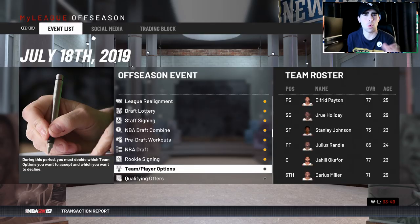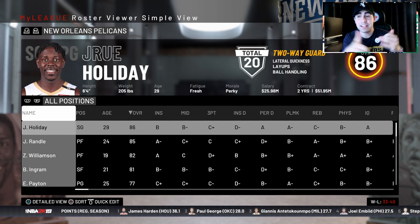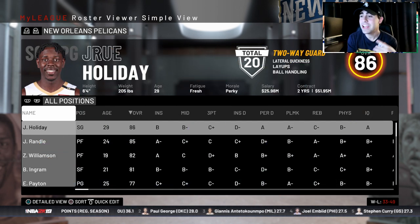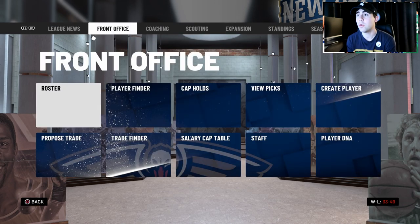My goal today is to have 12 players at 80 or above. We're using probably the team with the most assets in the league — it used to be the Sixers, then the Boston Celtics, now it's the New Orleans Pelicans. If you guys enjoy these challenges, let's try to hit 3,000 likes. The support lately has been amazing, and we're not even at free agency yet.